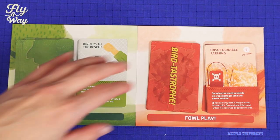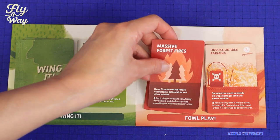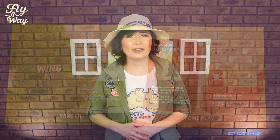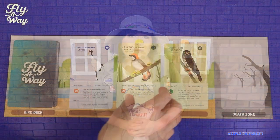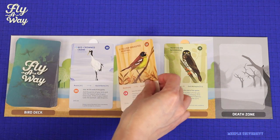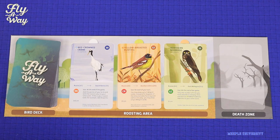There are bird threat fee cards shuffled in the foul play deck, and when that's revealed, all players need to resolve its effect, like massive forest fires here. Each player discards one bird they have saved. So sad. When a player saves a bird, they take the bird card and reveal another bird from the common deck, so there are always three birds available at a time.